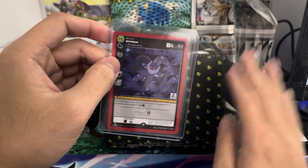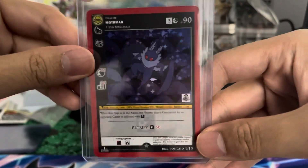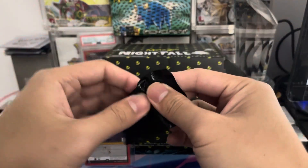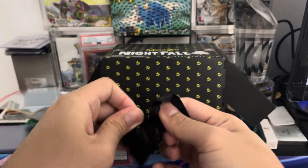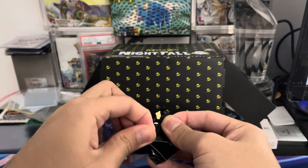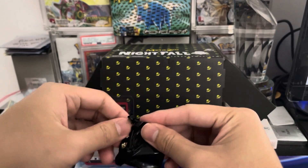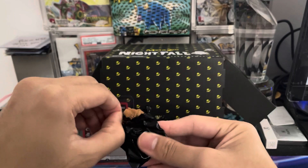We're going to open this entire case unless we hit an alt art. So we could potentially end this video early if we hit an alt art in the first pin. Now, some of the alt art pins — I've seen Headless Horseman alt art go for like $200, and the Mothman one is close to like $800 at this point.